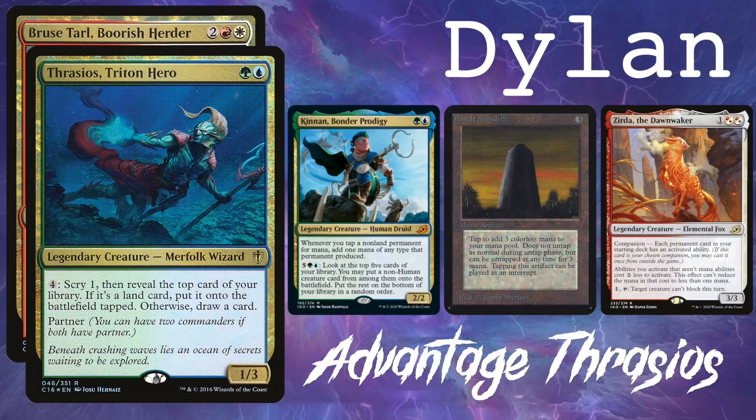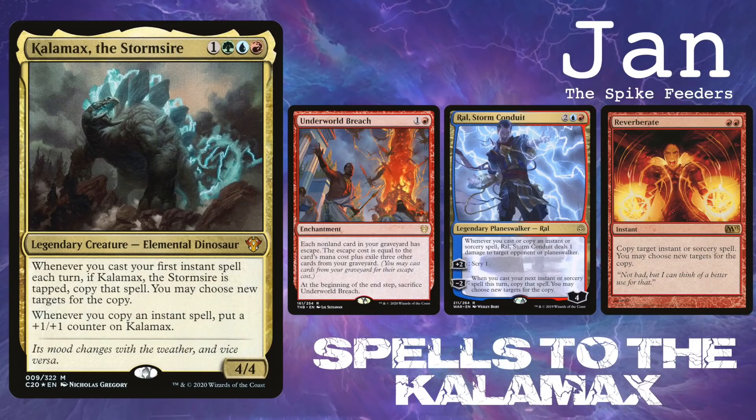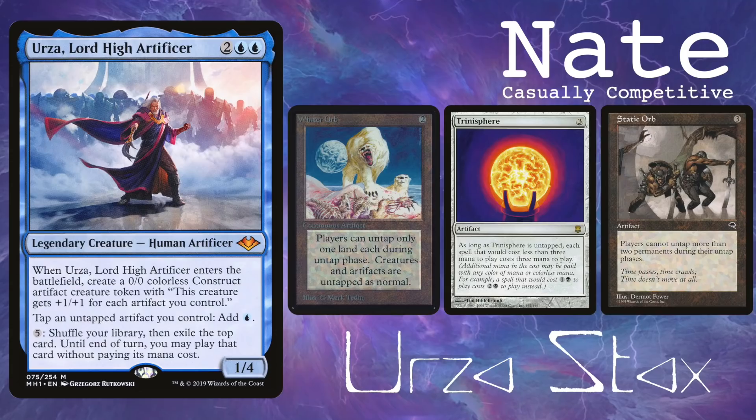We all decided to bring our personal decks and we have Advantage Thrasios, Calamex Storm, Food Chain Sliver, and Urza Stax. Real quick, if you want to check out games 2 and 3, they'll be available for our Patreons on the first of the month.